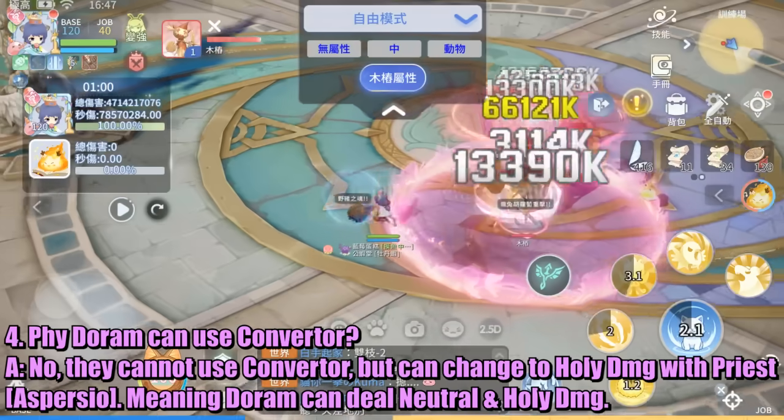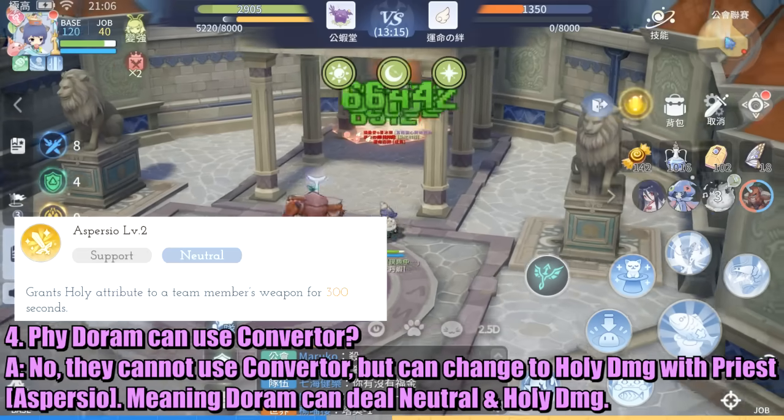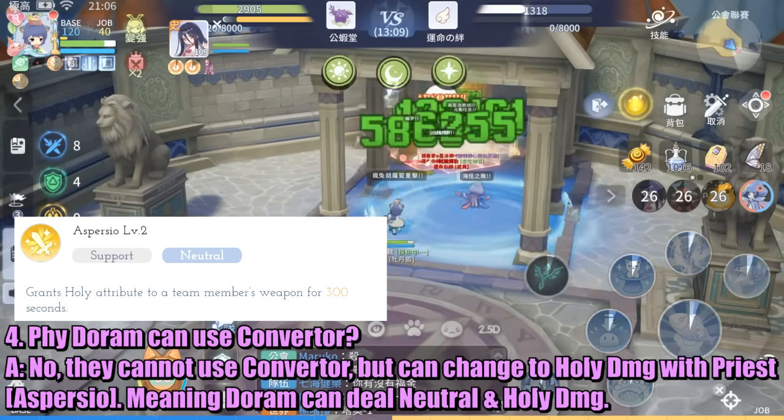Question: Can physical Doram use a converter? Answer: No, they cannot use elemental converters, but they can change to holy damage with a priest's Aspersio skill. This means Doram can deal neutral and holy damage.